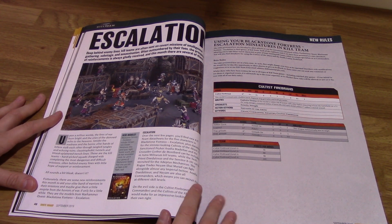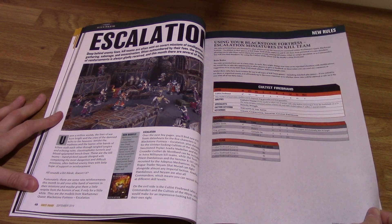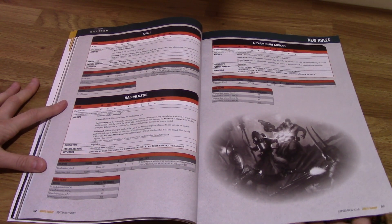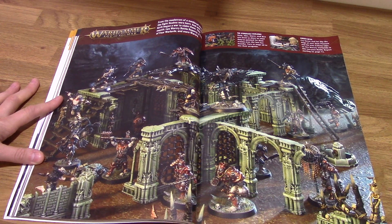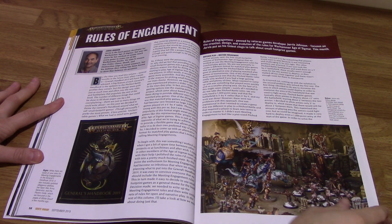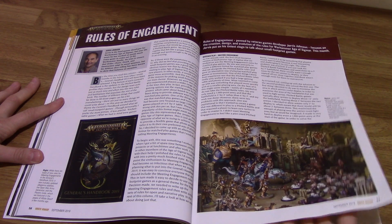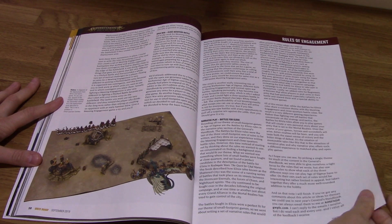There's escalation — some new rules for using the escalation miniatures in Kill Team — plus more rules there and your Age of Sigmar double spread. Jervis Johnson talks about small skirmish games.